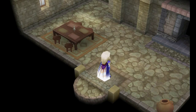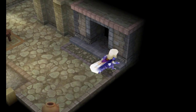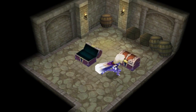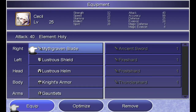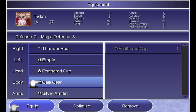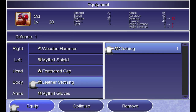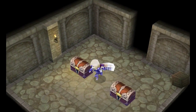There's this house here. Thanks to those of you in the comment section who told me there's stuff here. You go inside this fireplace, go up a little, keep going right, and you find treasure chests. We have a gold hairpin and clothing.